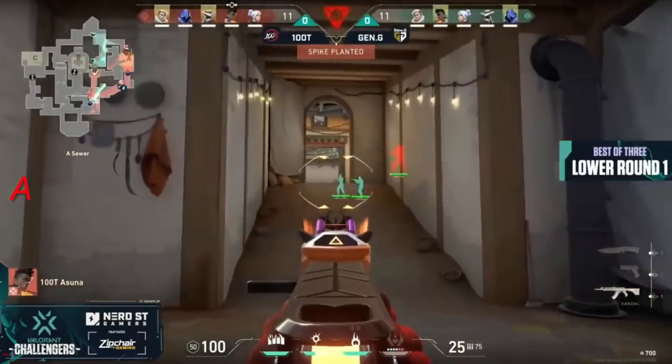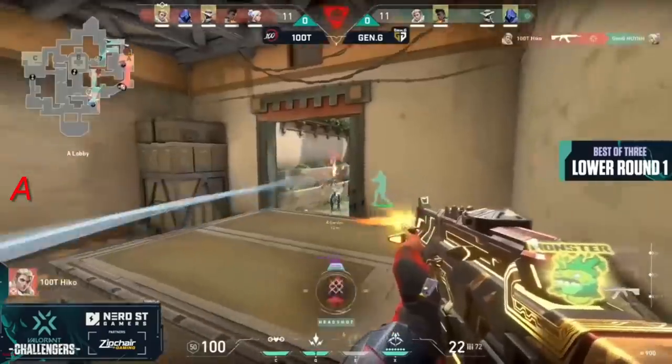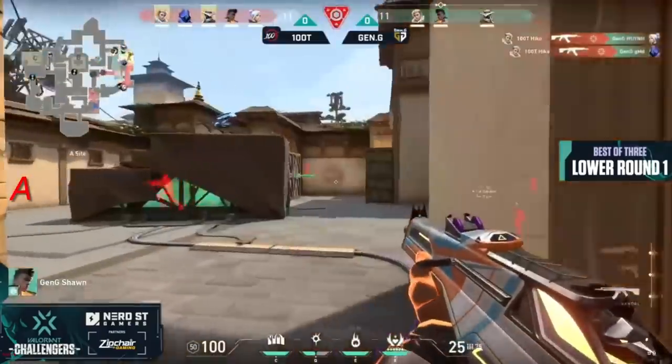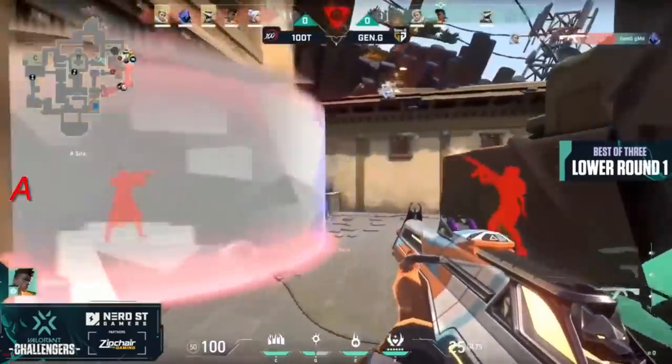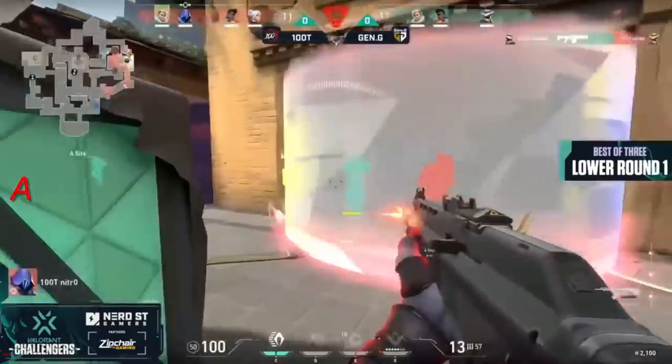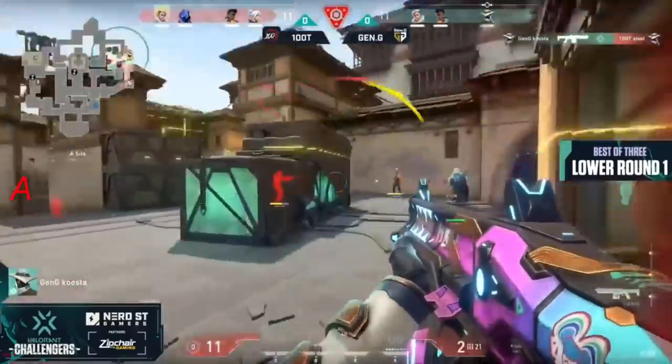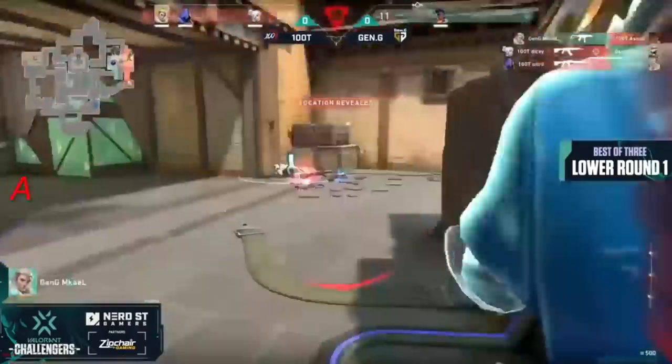Win ends up switching things up and gets a Phantom out of it. Look at the setup — it's a five-on-five post plant again. This time they're waiting for the peak to come through — two players here, masterfully set up. Sean does pop front and back and starts to run into the site, knows there's one inside the cyber cage, they try to get out onto the site. Kusta's here with the Judge.